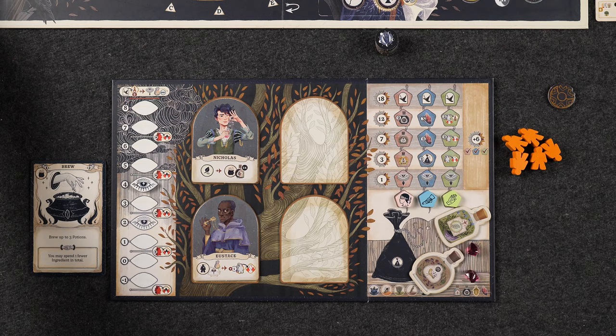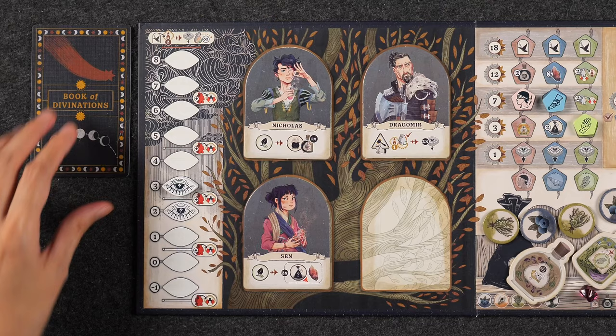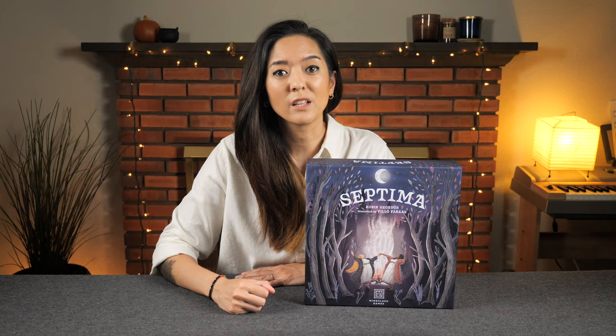Players will gain wisdom by brewing potions, healing patients, and of course performing rituals, all while trying to complete the objectives in their book of divinations. If this is your first time playing, it is highly recommended that you start by playing the basic game, which is the version I'll be explaining how to play in this video. For information regarding the full game, refer to the sections in your rulebook with this symbol.